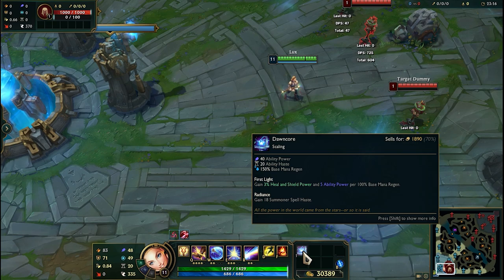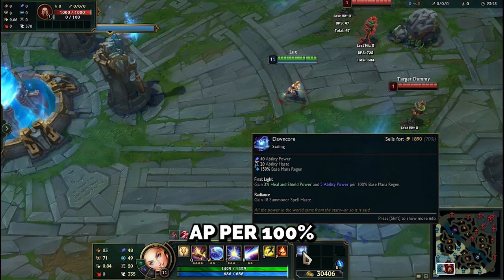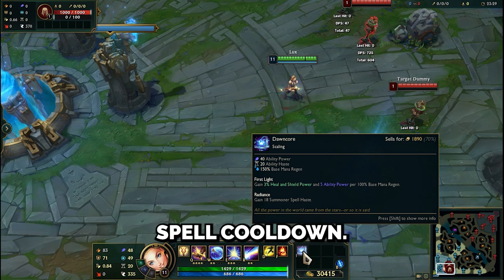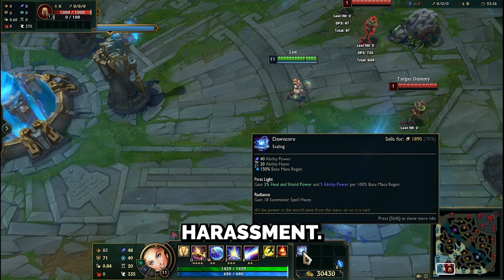Dawn Core provides Ability Power, Ability Haste, and Base Mana Regen. Its passive increases heal and shield power, and gives 5 AP per 100% base mana regen and 18 summoner spell cooldown reduction. This is a great item for support mages, dealing more damage with high mana regen, which makes them formidable in lane harassment.